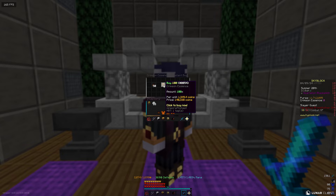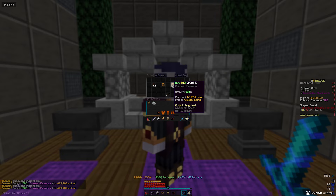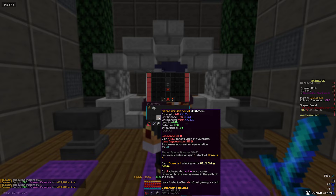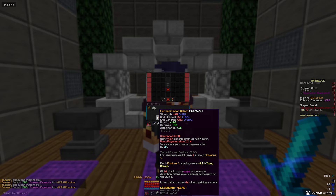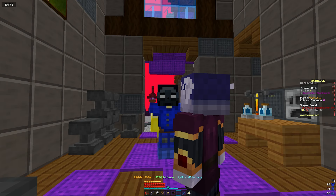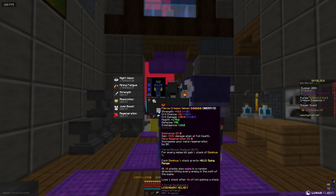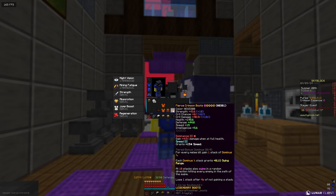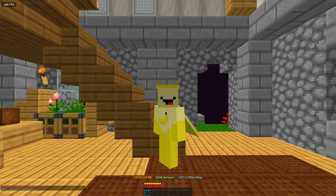I'm going to buy 1,000 Crimson Essence and see how many stars I can put in my armor. It will cost a few coins which I'll add to the grand total — probably about 1.5 million coins total. Right now looking at the Crimson Armor, each piece has gotten 6 stars. It costs about 1.5 million, which is only around 300,000 coins per piece for a 12% stat boost.